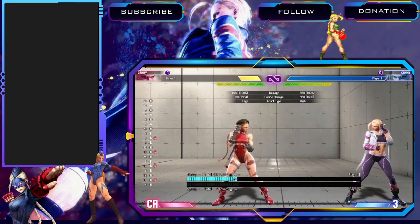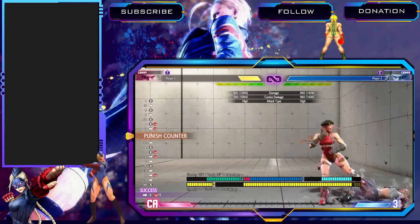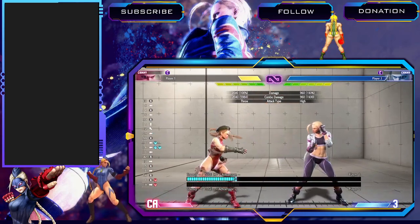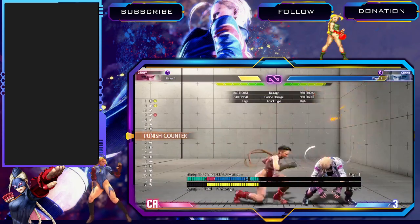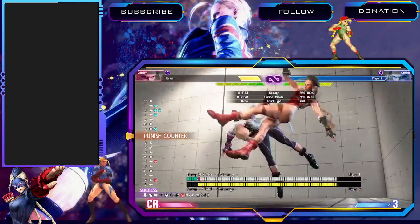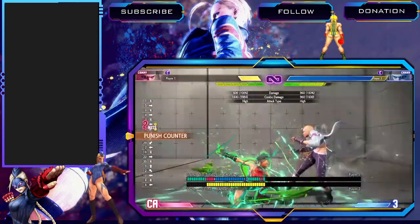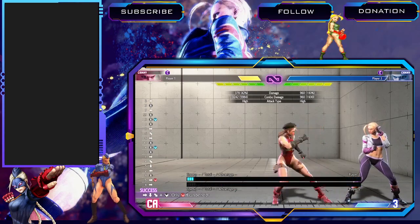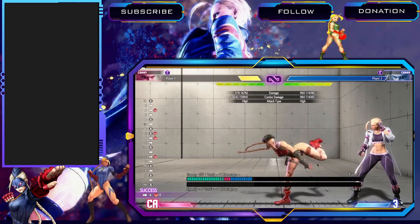One more normal — forward heavy kick. It's a new move Cammy got in this game. Pretty much just very niche combo filler that you'll almost never use. There will be a time, maybe in the corner, where you can't get both back heavy kicks yet, so you change the last one to this move to get them into the corner and finish the combo. Outside of some really niche combo stuff, you can pretty much just forget you have this button — it's not important.